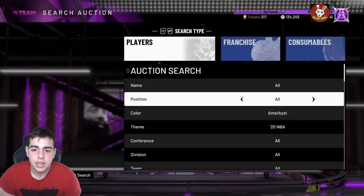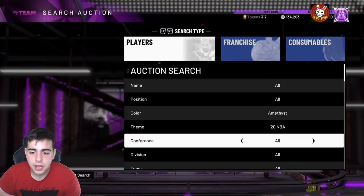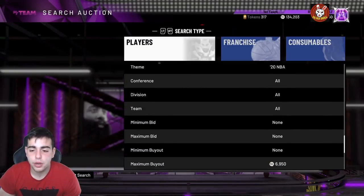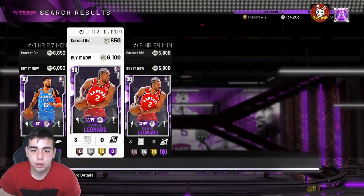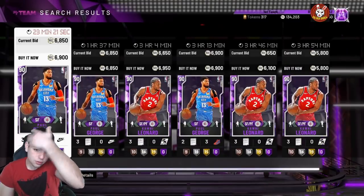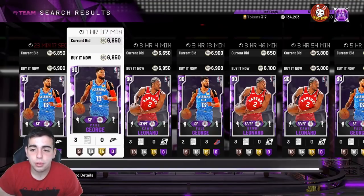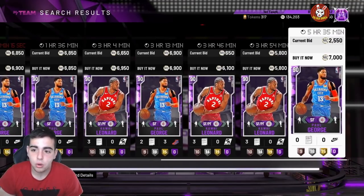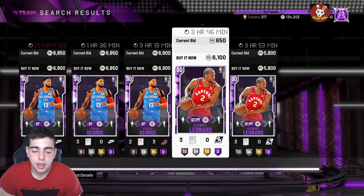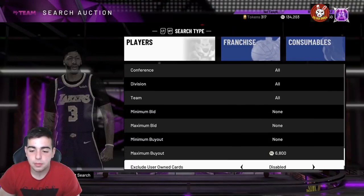The most consistent filter is either the NBA 20 filter or the Diamond filter. On a moments day this filter is so fire — it's probably the best filter in the game on a moments day or any market crash. Any Amethyst filter on a market crash is straight heat. If you're trying to snipe on a Sunday, don't waste your time — go grind your Spotlights or True Threat instead. I usually snipe on market crash days.